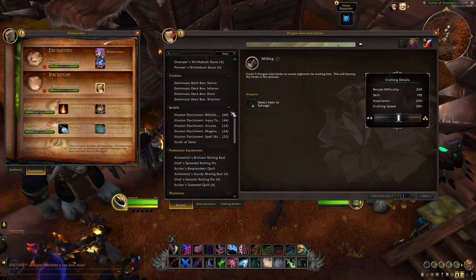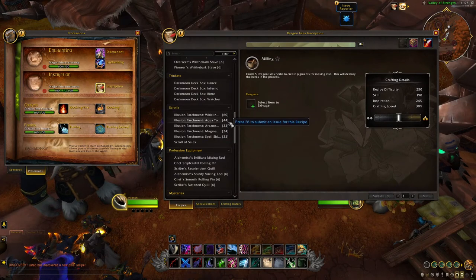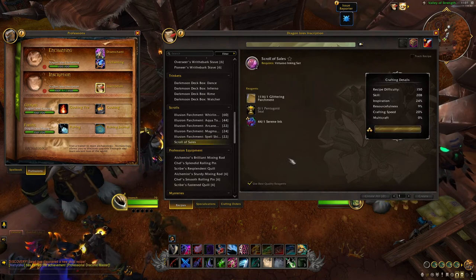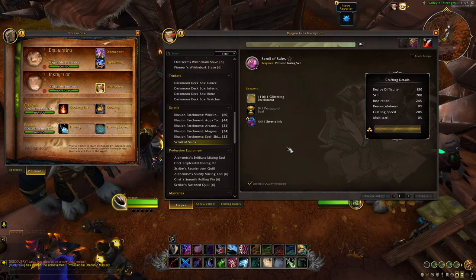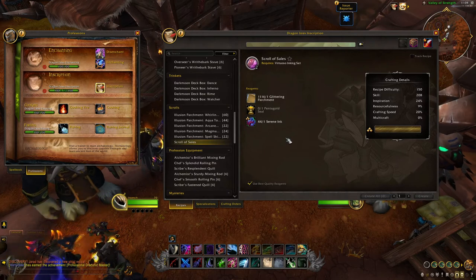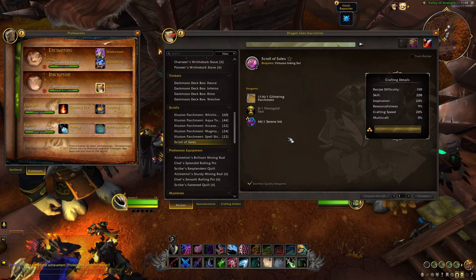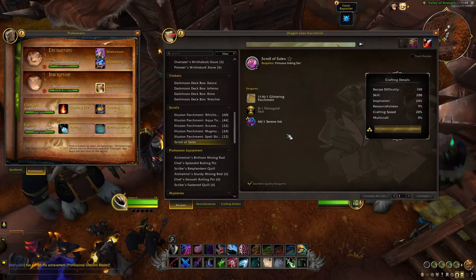We have Scrolls next, which includes Illusions — mostly for cosmetic effect, allowing you to appear like you're casting a spell on another player. We also have a Scroll of Sales recipe, which will summon a General Goods vendor that you can buy, sell, and repair with. This could be great in dungeons or raids where you're unable to mount but need to repair. Note that it's on a long 6-hour cooldown, and the vendor is only up for 5 minutes.